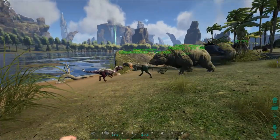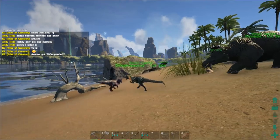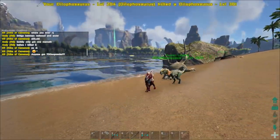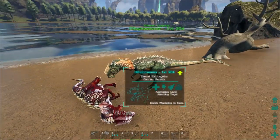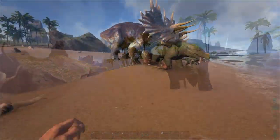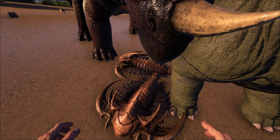This Dilo tamed out at level 204, which is ridiculous. I love how high the levels are on the center map — it's kind of crazy. Good job, your first Dilo kill. Tamed up everything, finished it all. I didn't want to film too much of all of that because we're just taming basic stuff, so I'm not trying to bore you to death.